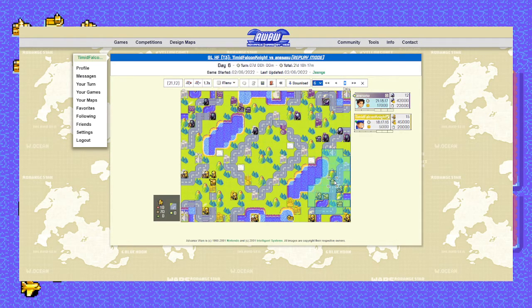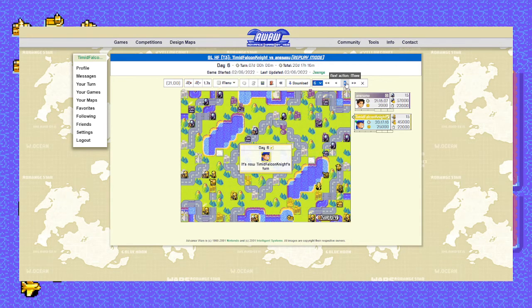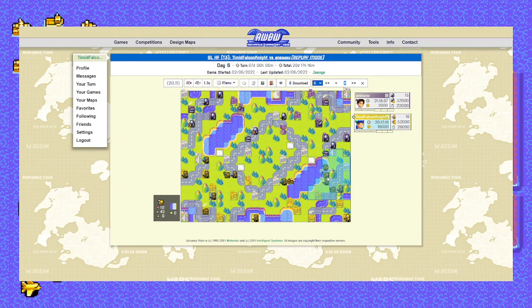I really like recons in high funds — they're very disposable, high-movement units you can just throw out to block with. Here, I'm effectively shielding my artillery from his tank with the recon and an infantry. If he moves in to try and take a shot, he's just going to get blasted away. I'm effectively pushing fairly easily in here and guarding all my units — it's a good opening.